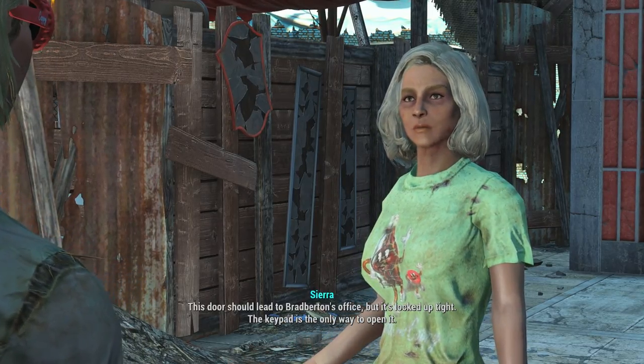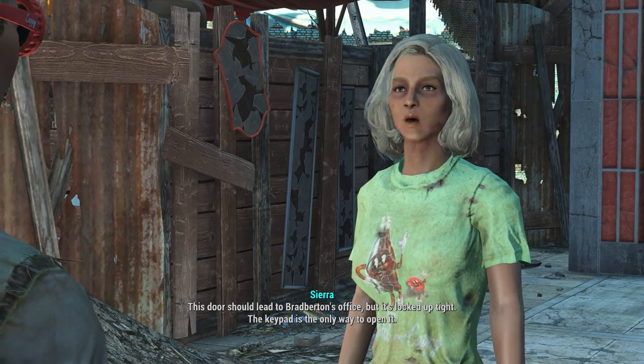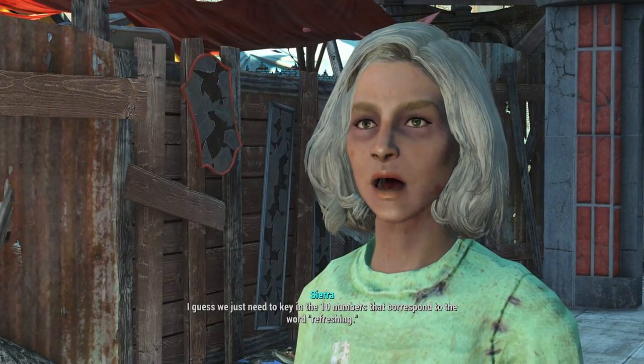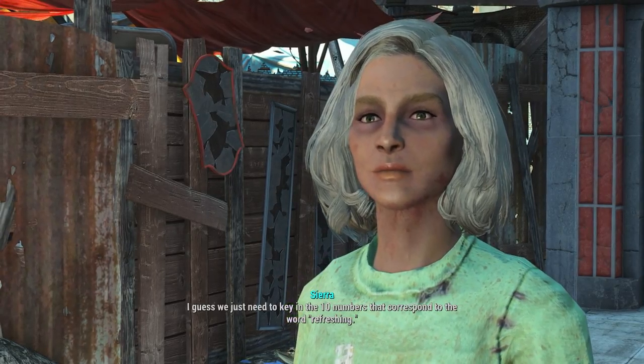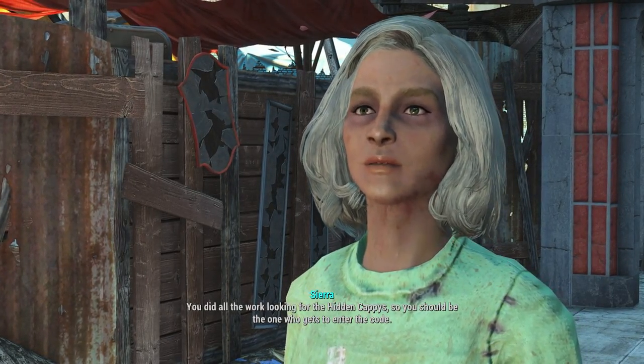This door should lead to Brad Burton's office, but it's locked up tight. The keypad is the only way to open it. I guess we just need to key in the ten numbers that correspond to the word 'refreshing.' You did all the work looking for the hidden Cappys, so you should be the one who gets to enter the code.